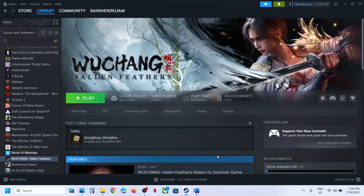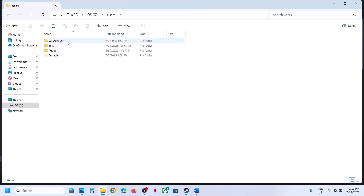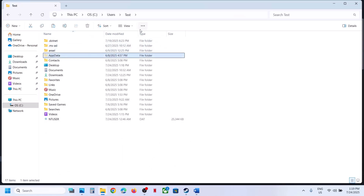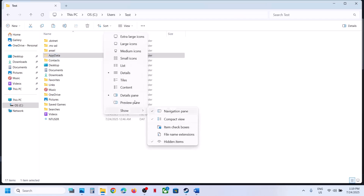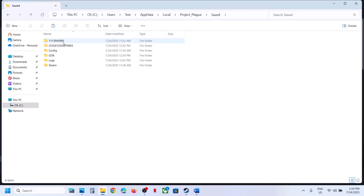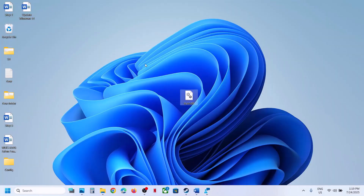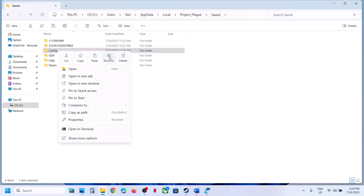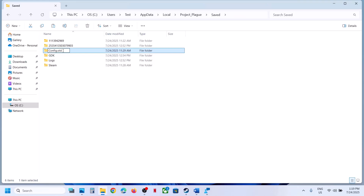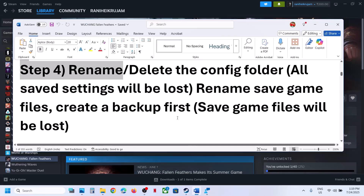Still not working? The next step is to rename or delete the config folder. Open File Explorer, go to This PC > C drive > Users > your username > AppData. If you don't see AppData, click View > Show and check Hidden Items. Open AppData > Local > Project Plate > Saved. Here you will see the config folder. Create a backup, then delete or rename this folder, launch the game, and check.